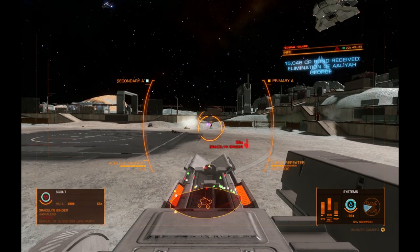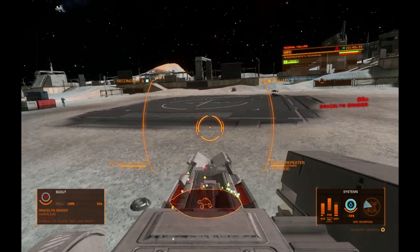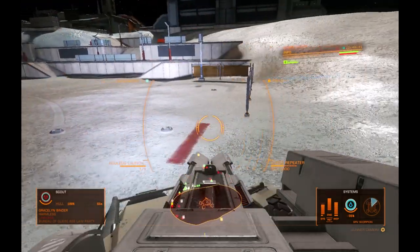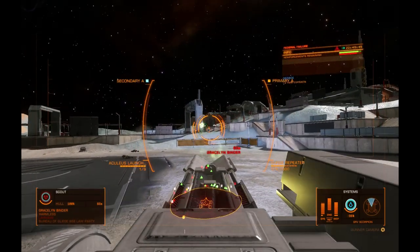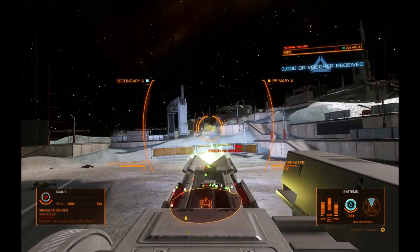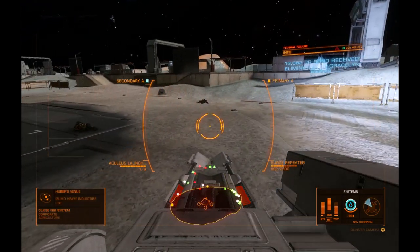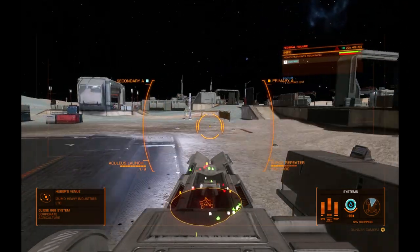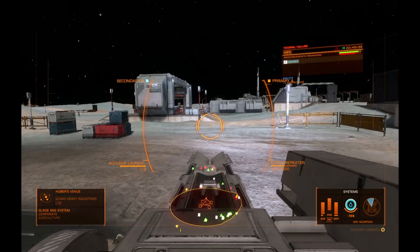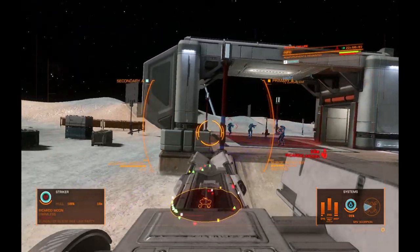Reinforcements inbound. Chalk up echo for us. Keep it up — the enemy is on the back foot. Enemy reinforcements are coming in hot. Foxtrot signal is online.